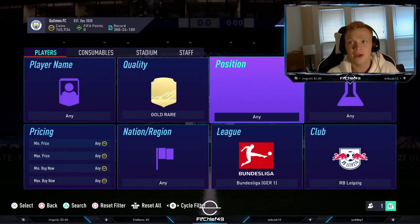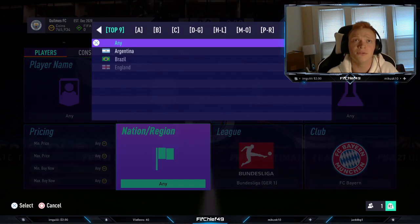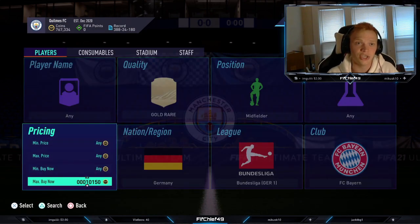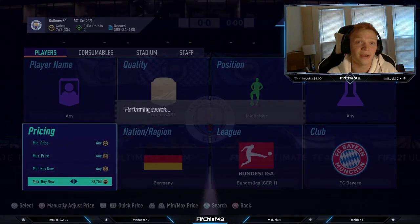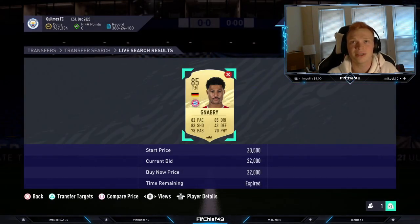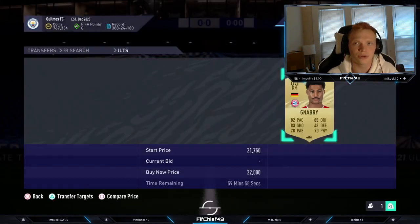Moving into our third and final filter for this video — going to be a higher-budget one, even more so than the first. We're going to go to Bayern Munich, gold rare midfielder, nation Germany. In this filter you've got Kimmich, Müller, Goretzka, Gnabry, and Sané — five cards. They're very, very expensive right now, up at around 20k-plus. The thing with this filter is some of the price ranges are low. There's a Gnabry there for 22k — so there could be a chance that Gnabry's maximum price is 22k, and if I sniped him for 22k I'd just have to list him up for that again and lose out on tax. Some of the price ranges kind of mess with this filter, but it's worth checking out.